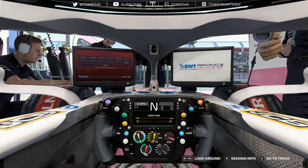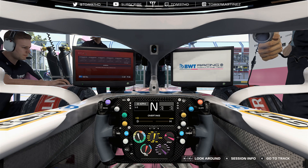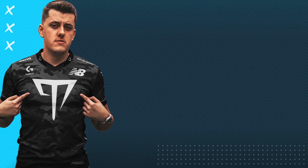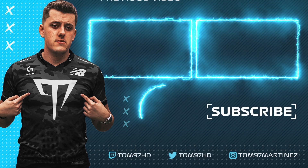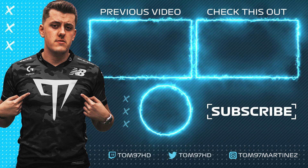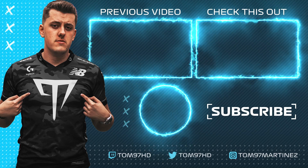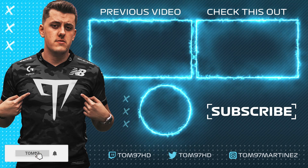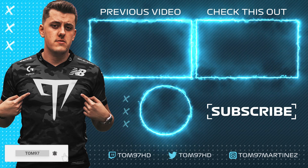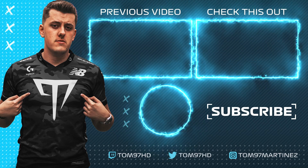That's all the setups I run on this year's game. For a wet setup, just add a little bit of rear wing or rear ride height — whatever works best for you. That's it from me today. On screen I'll leave the previous video on camera settings along with the entire playlist including wheel settings. If you enjoyed this, drop a like, subscribe for more F1 content, tips and tricks, and I'll see you in the next one.